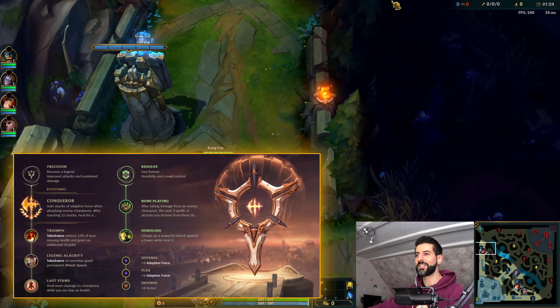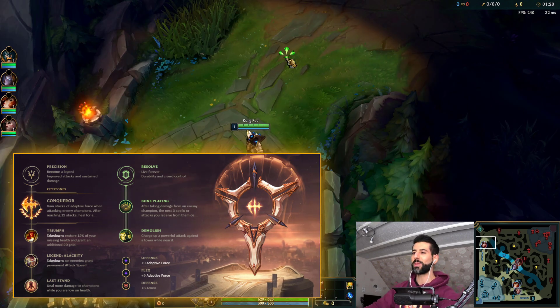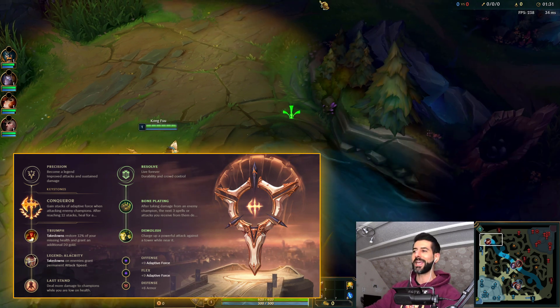This is the rune page we are rocking today guys. We got Conqueror, Triumph, Legend Alacrity, Last Stand. On the second tree we got Bone Plating, and also Demolish for some plate actions.